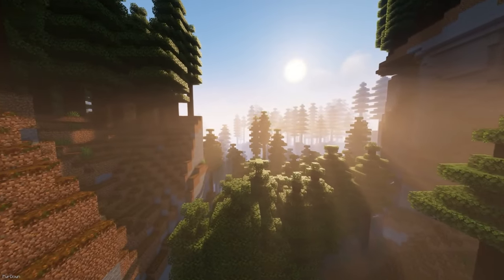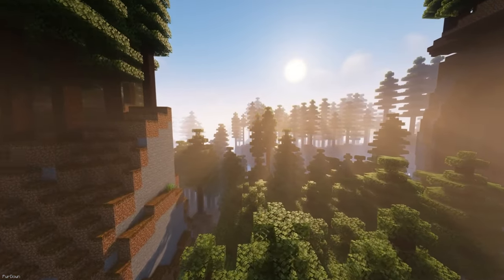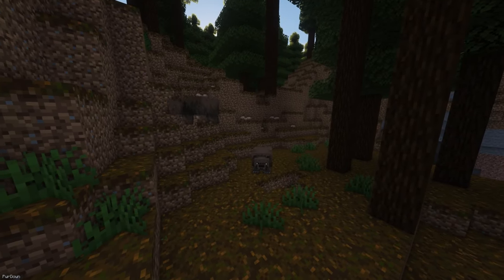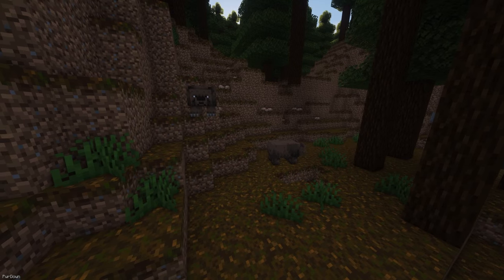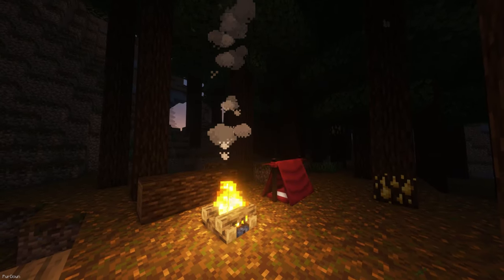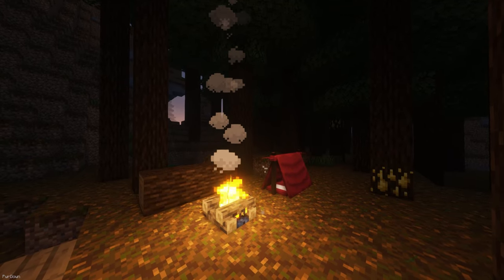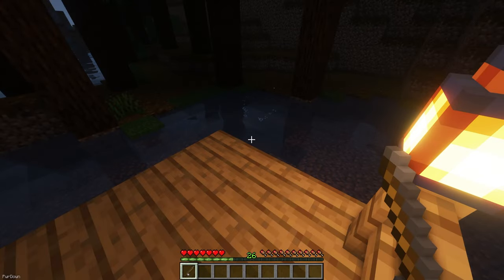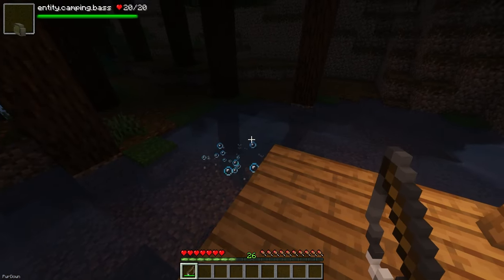You might want to camp out for the night when exploring, which you can do thanks to Simply Camping. To start, you'll find two new biomes which are variations of the Pine Forest, and you might come across bears inside who are aggressive. By collecting cloth and ferns, you can craft a sleeping bag and tent to spend the night in, which can be dyed all different colors. You'll be able to roast Marshmallows and make S'mores. A small change is made to fishing too, so that you actually reel the fish in.